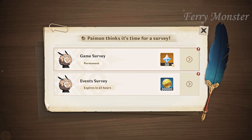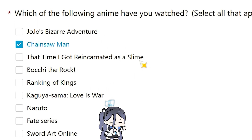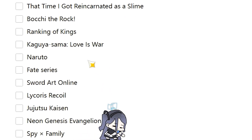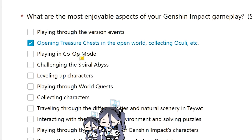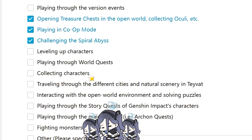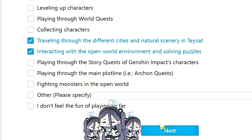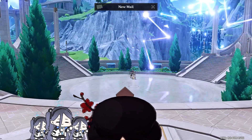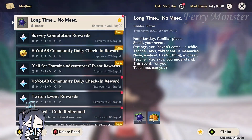What? You get 50 primogems — let's do it! All the dots are gone, we got new mail. Claim all.